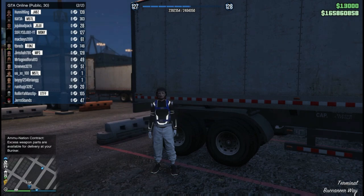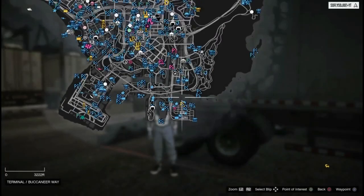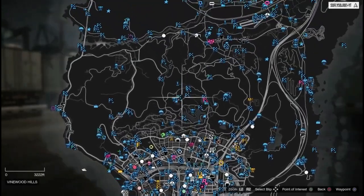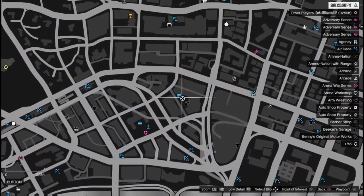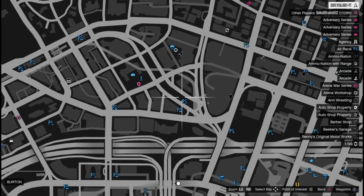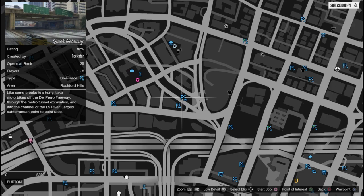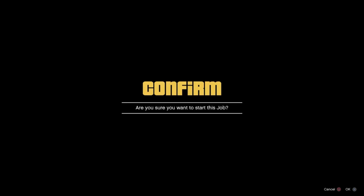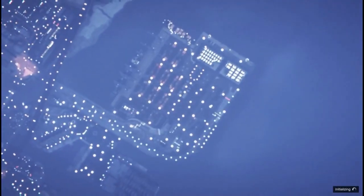Once you're back online, hit start, go to the map, and say you want to teleport to LS Customs or close by. Go ahead and hover over that job, hit square, hit X, and let the job load up.